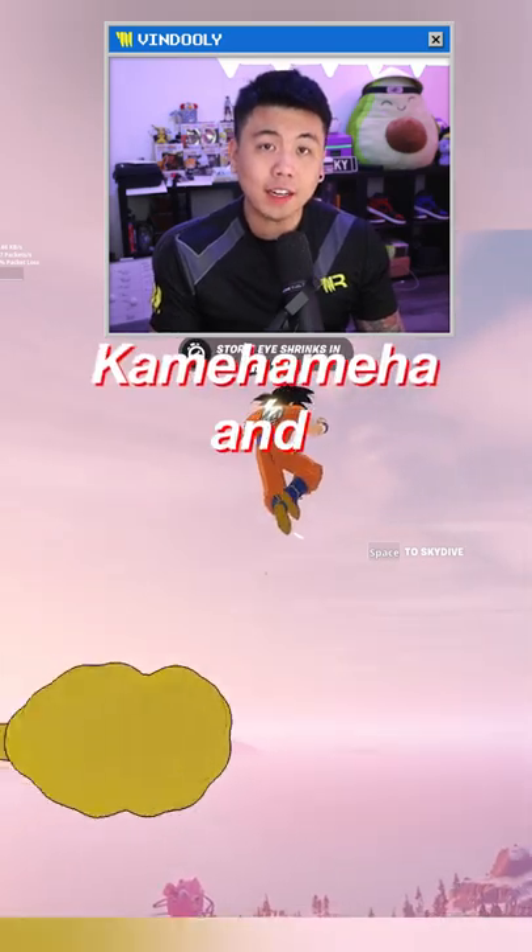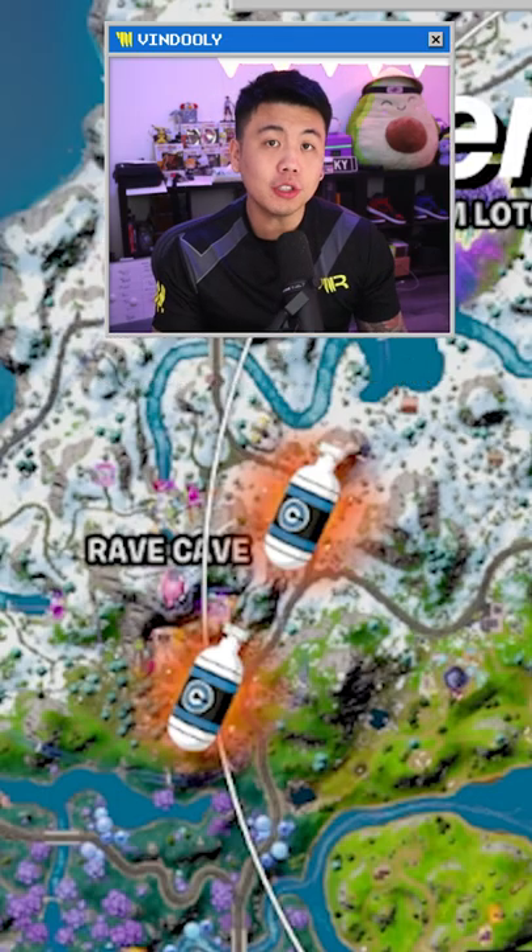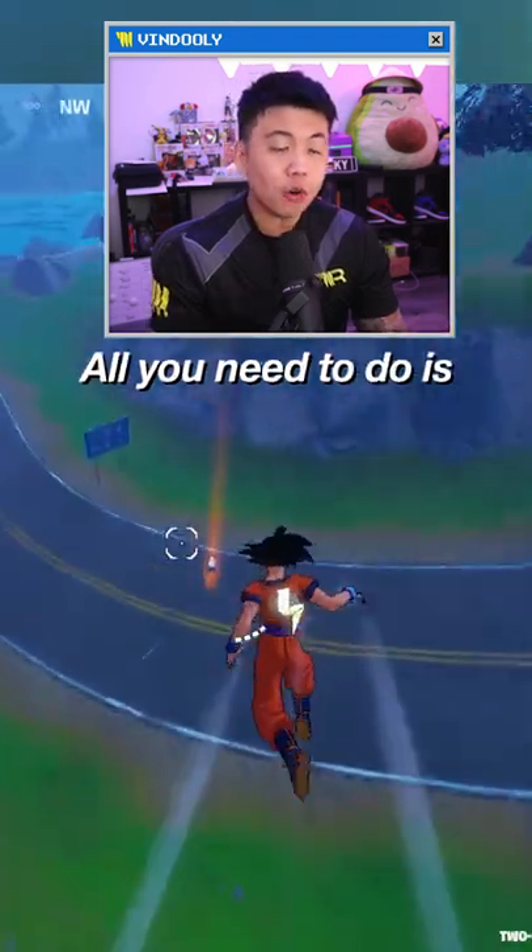This is how you can get the Kamehameha and Nimbus Cloud. Capsules fall out of the sky after the first storm, and you can also see them on your map. Once you get there, all you need to do is extract.